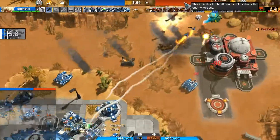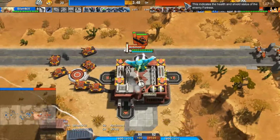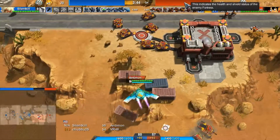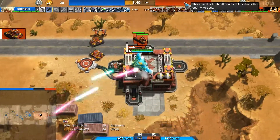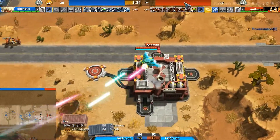Silent Kill drops a Longhorn down. Antimon does not have enough to deal with it. He starts bringing Dillos back to his close base and sending them over to attack. I think he's just going to send a push to attack.